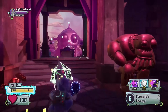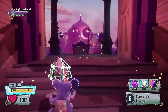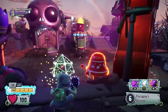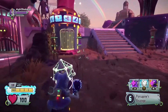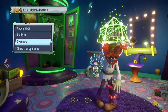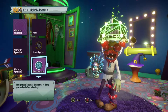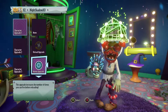Hey guys, I'm back with another tutorial video and it's another upgrade video — it's the ammo upgrade. So basically you see my ammo right now, it's six. You just want to go in here, go to upgrades, then go to ammo upgrades. This upgrade increases the number of times you can fire before reloading.